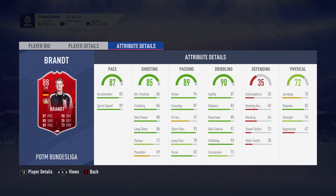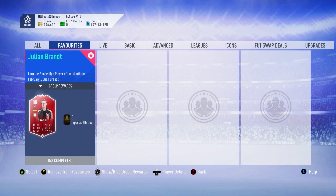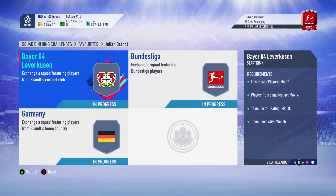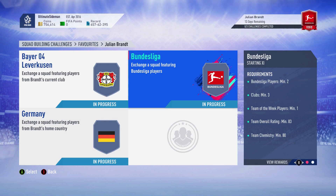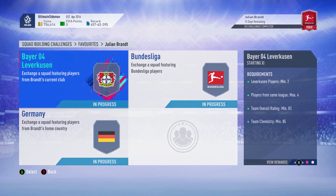82 stamina for medium/medium work rates, which will be alright. Decent strength along with four-star skills and weak foot, and he's six foot one. Before we get into the video, if you could drop a like, share, subscribe, or comment, anything would be massively appreciated. Now let's get into the SBC - you need two 83-rated squads, one of them needing an inform, and an 85-rated squad with three German players.